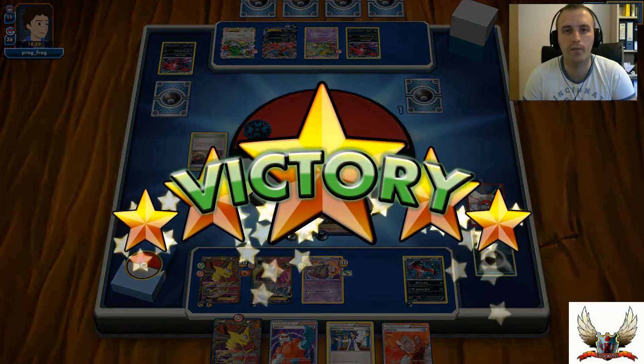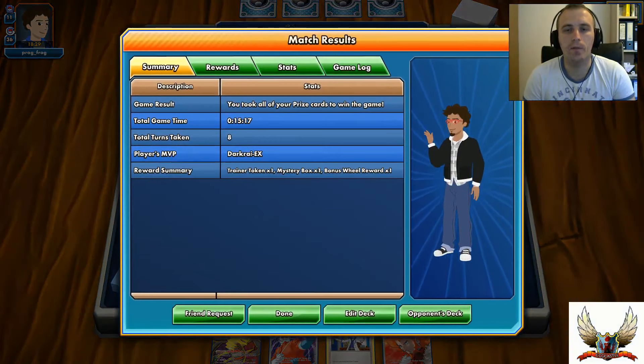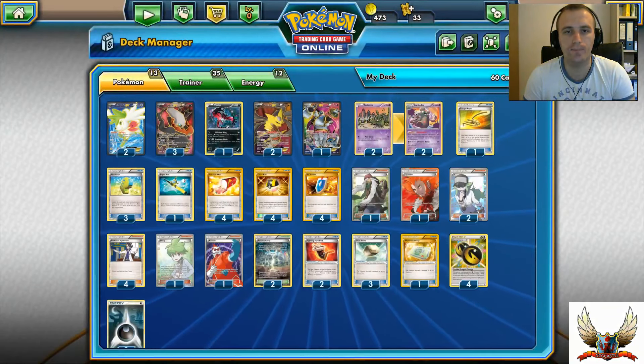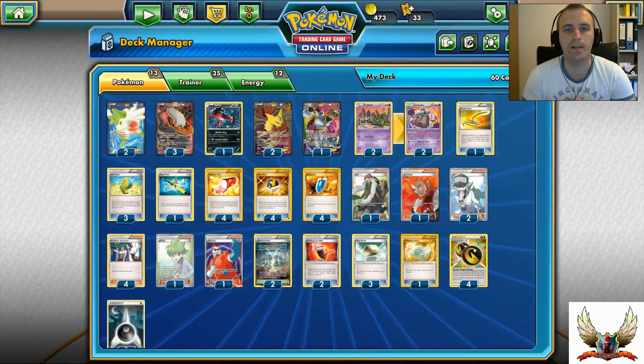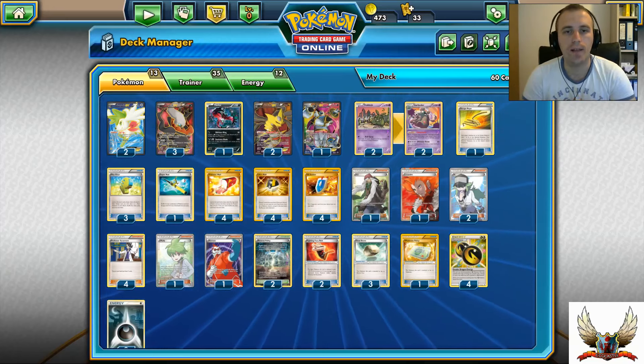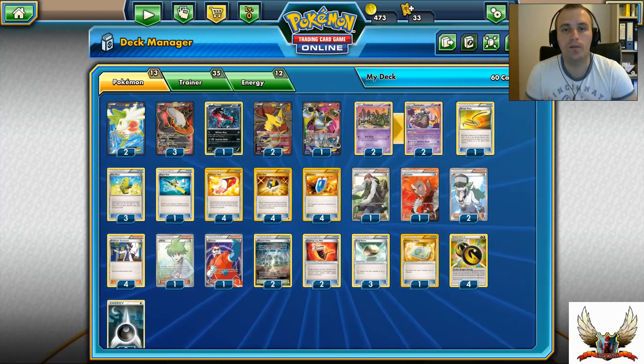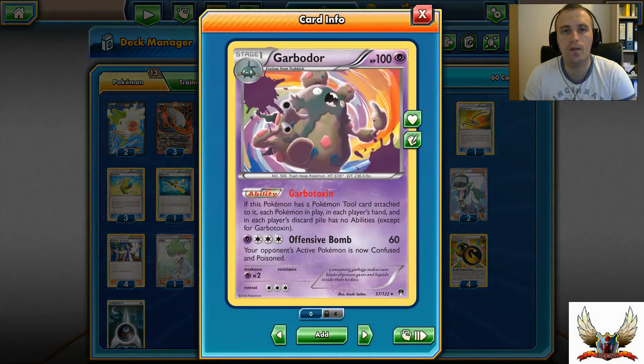Garbodor helped a lot because I was able to shut down the Hypno Goodnight Babies ability. That one turn my opponent's Darkrai was not able to one-hit knockout me was actually huge, because I was able to take advantage by not losing those two prizes, and at the end the Garbotoxin ability brought me to victory. Once again, here is the full deck list. If you're looking to build something like that, you can definitely use this deck list as a guide - test it out, share it, just credit me for the deck list.